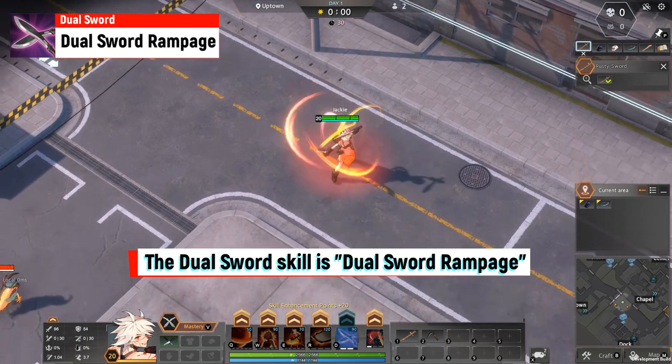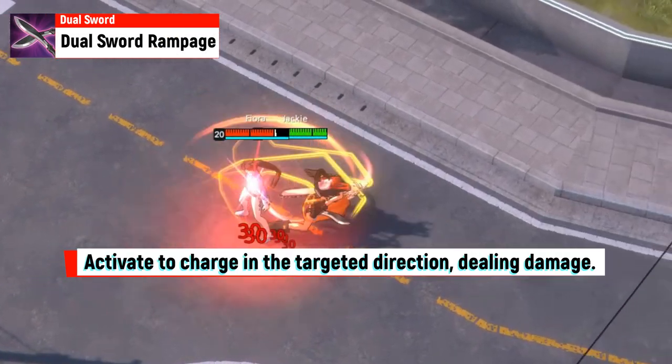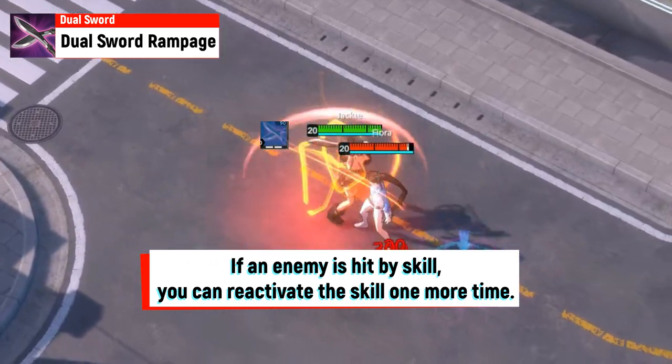The dual sword skill is Dual Sword Rampage. Activate to charge in the targeted direction, dealing damage. If an enemy is hit by the skill, you can reactivate the skill one more time.